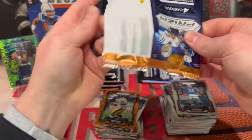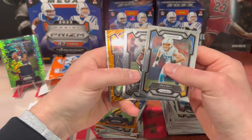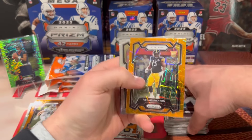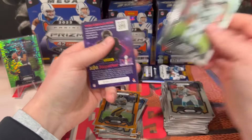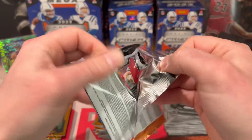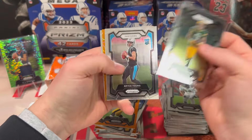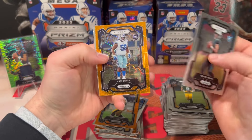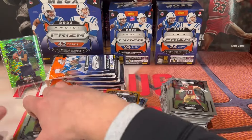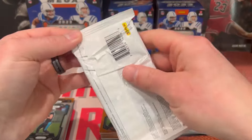We got Joey Bosa, Chad Johnson, Kinnye Benton — again, that's the third card I've pulled from him — Cameron Jordan in our last pack. Blasters did not have anything good. Christian Watson, there is a Bryce Young base, Mozzie Smith, and Nick Bosa. Blasters did not come through — let's get on to the value packs. We've got four of these.